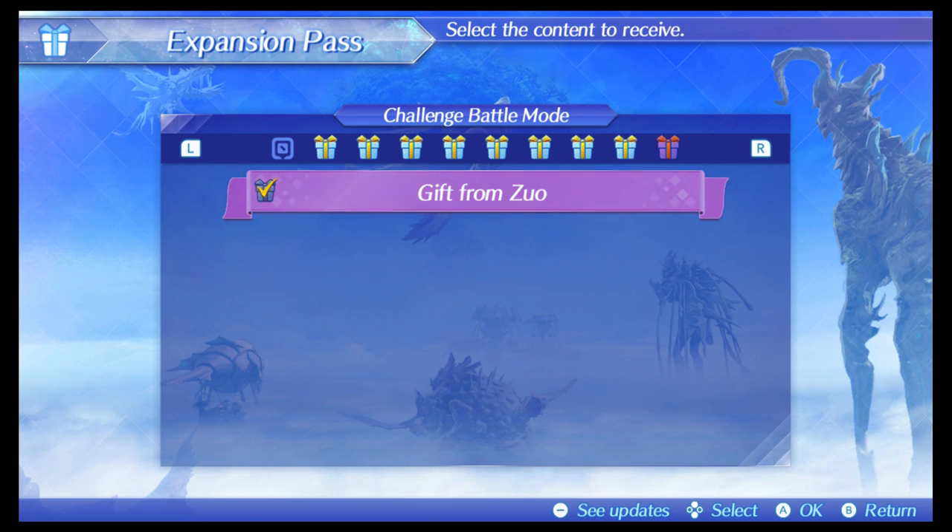Once you accept the gifts, make sure you have the required party members that you need in order to access this. You need Nia in the driver form. You need Joe Mark. I forget who else it was, but there were some people that said they couldn't access it, so just make sure you have the appropriate members in your party.